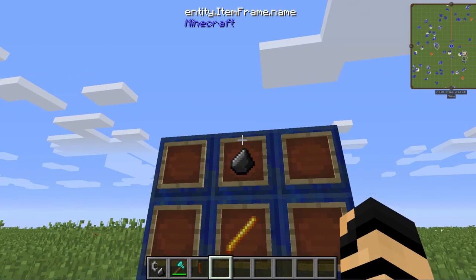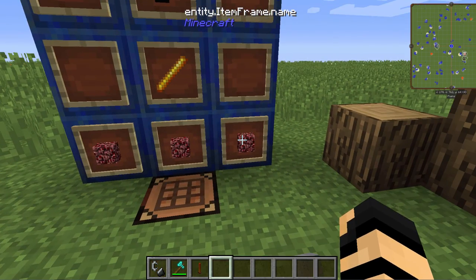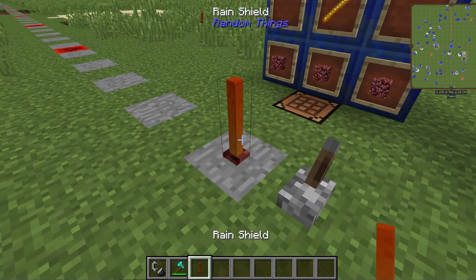A rain shield is made simply with a piece of flint, a blaze rod, and three pieces of netherrack in a crafting table as such. And you'll get one of these little sticks here.